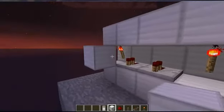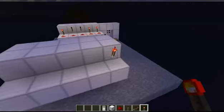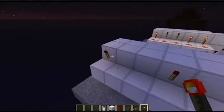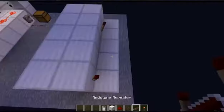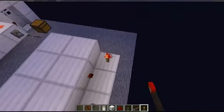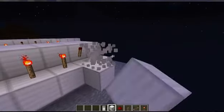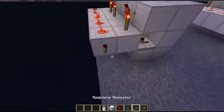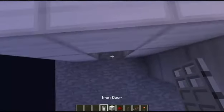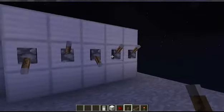Now you want to place redstone torches on the ones that you — place torches on the back of the block where the redstone torches are, and then place redstone torches on the ground where the repeaters are. You want to bring it out one more block. Place redstone, place down your torch, place two redstone going into a block. Place in your door.